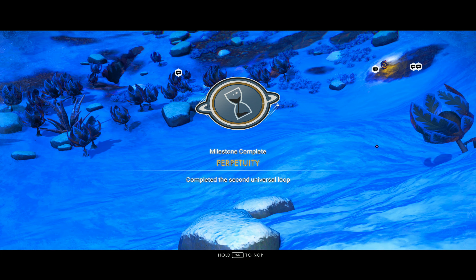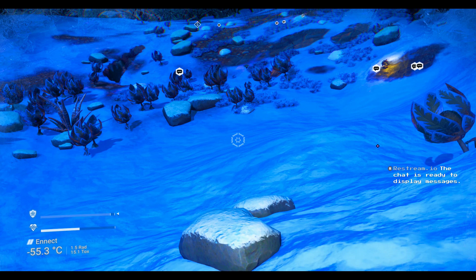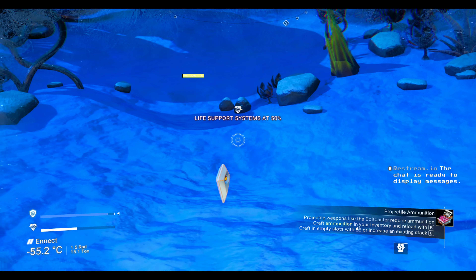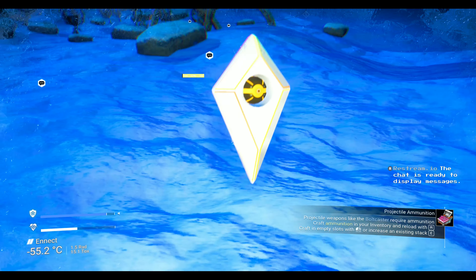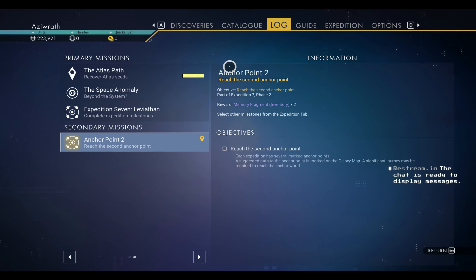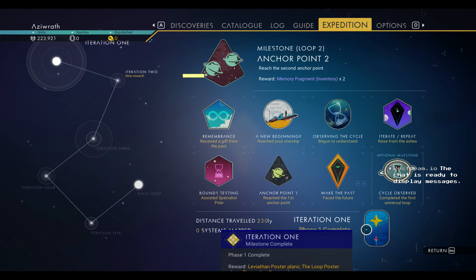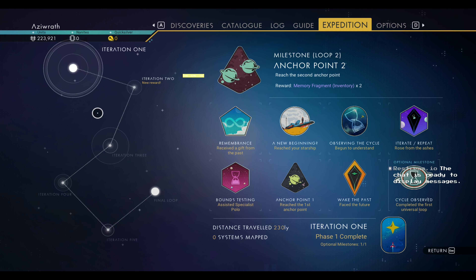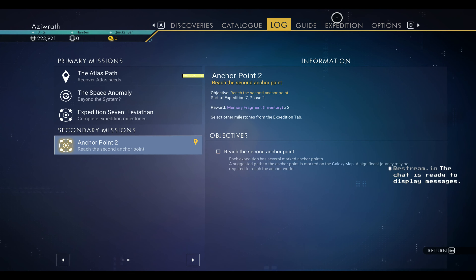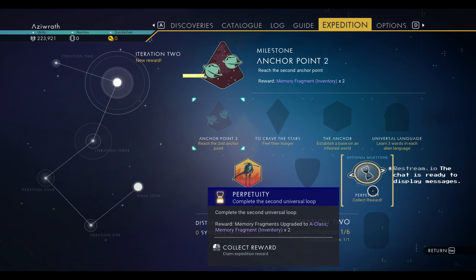What is going on everyone, welcome to the second episode of the walkthrough. It looks like tier two is up. We went ahead — picking up right where we left off — we just finished iteration one, just finished 'Wake the Past,' and now we're on iteration two. It looks like we need to head to anchor point two, so that's already set.